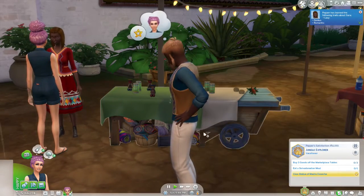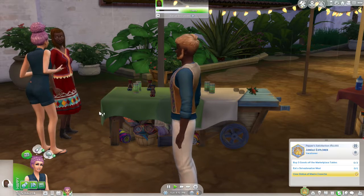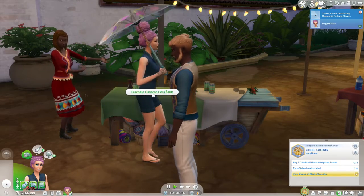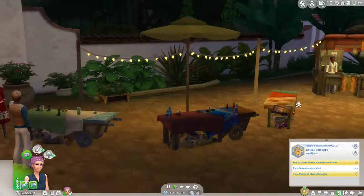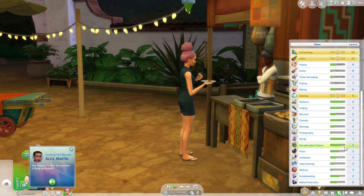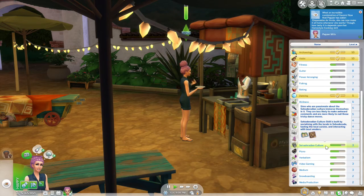She has to buy three goods off the marketplace tables, eat a Selvadoradian meal, and view the statue. So the task is to buy three things from the table — I don't think purchasing the exploration supplies counts, but I actually think I'm supposed to do this. We'll do three of those. I'm going to have her eat a Selvadoradian meal. She's already achieved level three of the Selvadoradian culture, but she needs four. I could talk to people — that helps increase the culture skill.